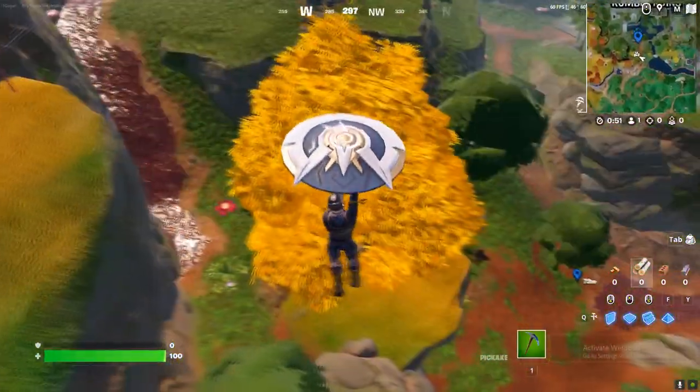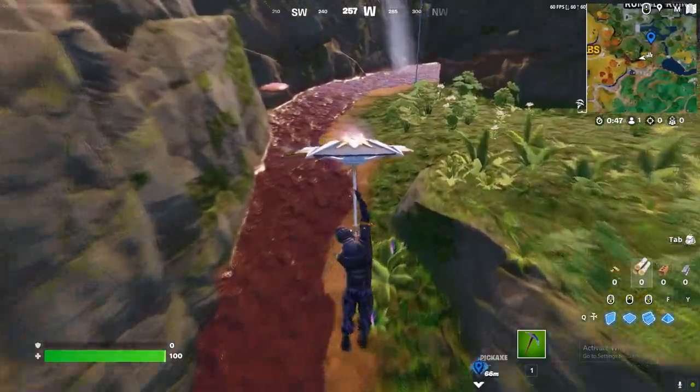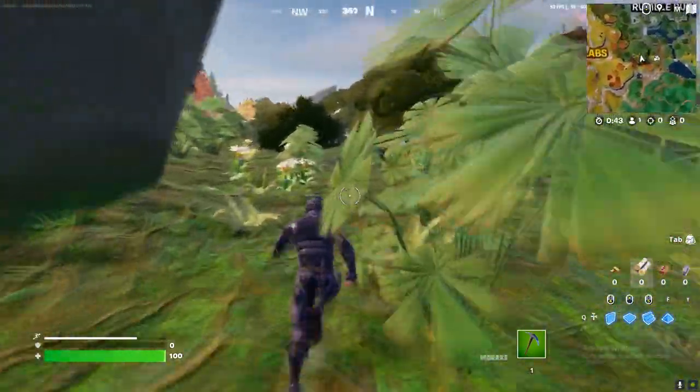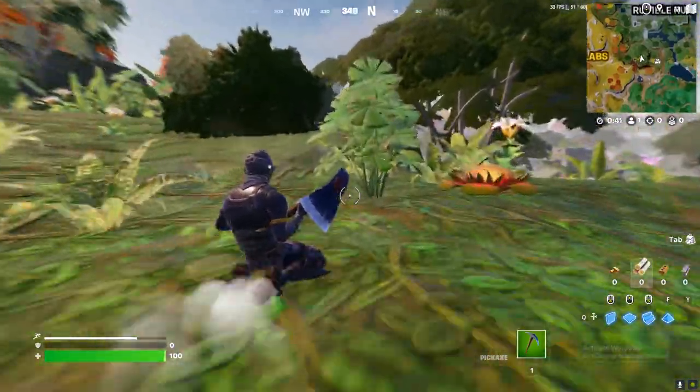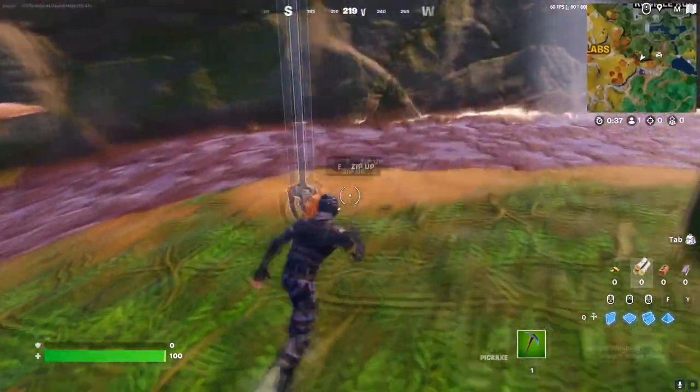If you guys don't know how to slide, it's basically just use the sprint button and hold the crouch button at the same time. You will do this — literally, that's how you slide.